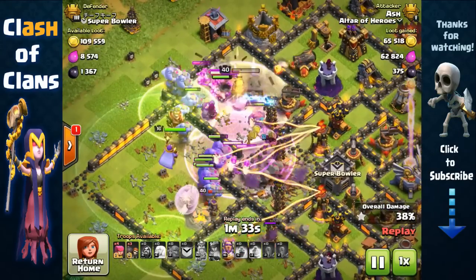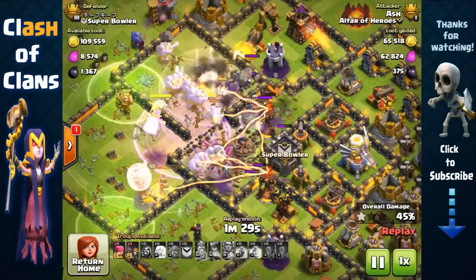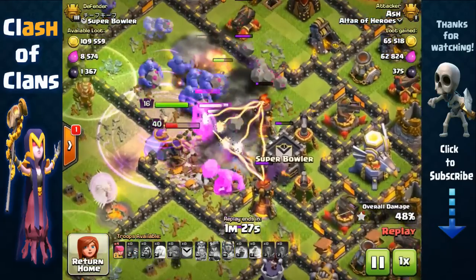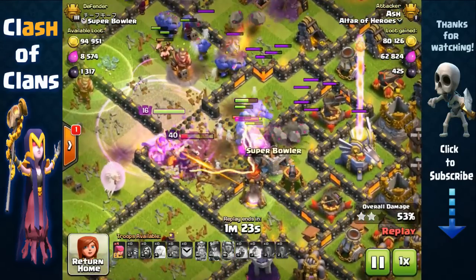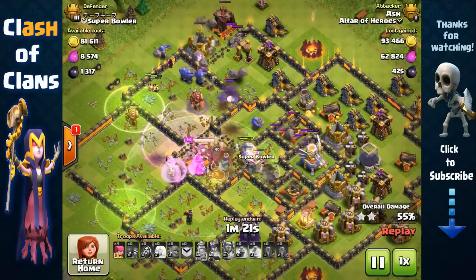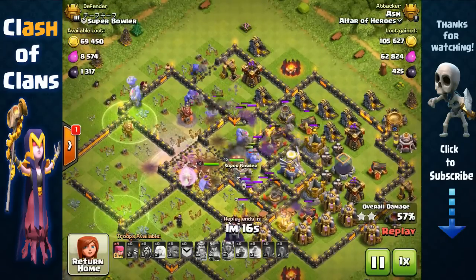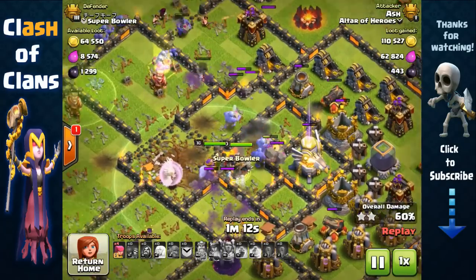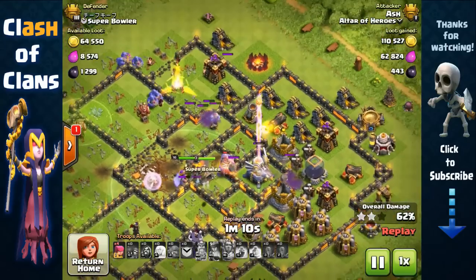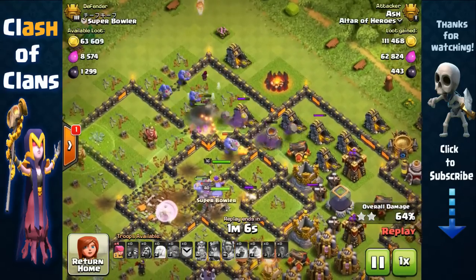Our queen is removing all the defenses and buildings at the bottom, allowing our bowlers to focus on that center. We have all of them at the center right here. We're going to rage up — this is the perfect time to use that tome against these two infernos and giant bombs. With the infernos now gone, our healers can freely heal all our bowlers inside this core area, which is just perfect. Funnily, his clan's name is also 'Super Bowler' and we're using a super bowler strategy with bowlers and healers.